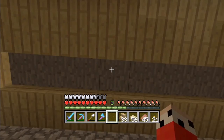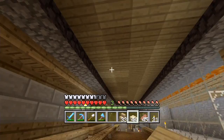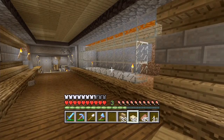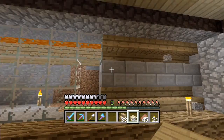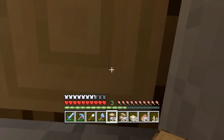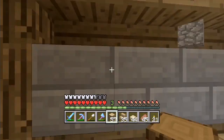Sometimes the lighting glitches work to your advantage and sometimes they look really terrible, but this time I don't mind it so much. This is going to go along here - that'll continue on and that black line won't be there. This is because of the torches - it's a dark spot. Now this part we're going to have to put an actual border on because I don't like how you can see the stairs through that.